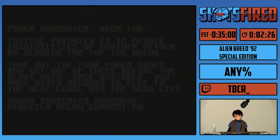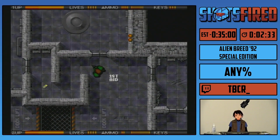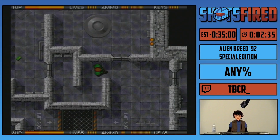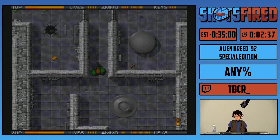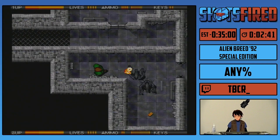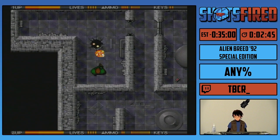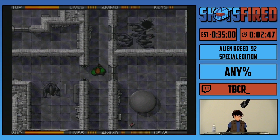On to deck two. This has the first proper objective of the level. In this level we're going to have to destroy four nodes — four tanks — with our gun. And once we've destroyed the fourth one, a self-destruct sequence will begin. We have 60 seconds to get the hell out of Dodge. If we are not out of the map before the end of that timer, well, we get a game over.